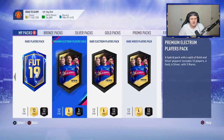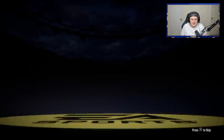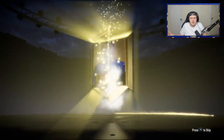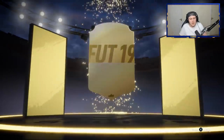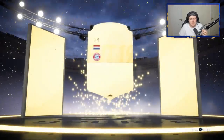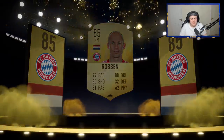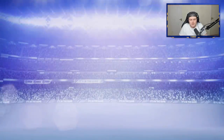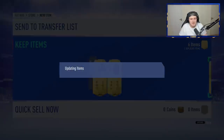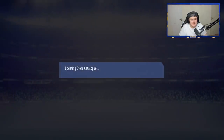I've got a few packs saved up that I thought we'd just open beforehand and see if we can get anything good. I'm not expecting anything at all from any of these packs, but if we can get something good that would be a bonus. And we've actually started with a Robben — 85 rated, not a bad start at all. From a small prime gold players pack that is actually a solid pull, and it's tradable too, so that's a bonus.